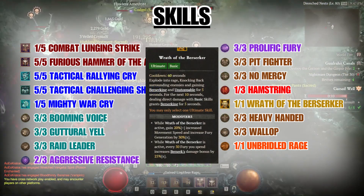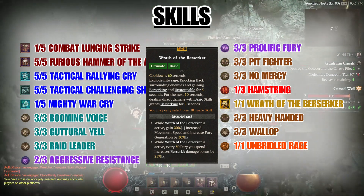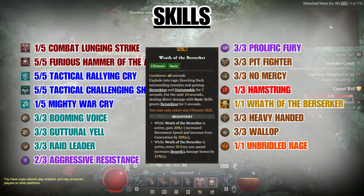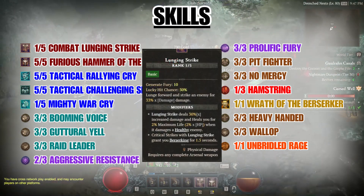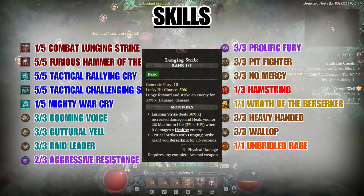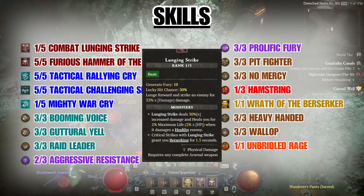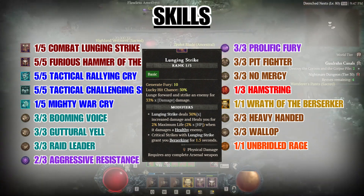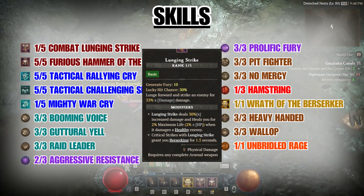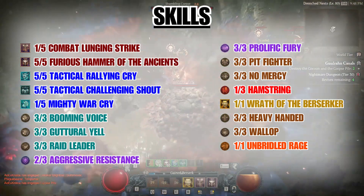Wrath of the Berserker is our ultimate ability and gives us berserking, unstoppable, movement speed, fury generation, and a damage boost on top of all that. Our basic skill, Lunging Strike, is mainly used to generate fury. Once you have enough fury generation, you can swap this out for a mobility skill like Leap or Charge, or a reliable CC like Ground Stomp — depending on your playstyle.